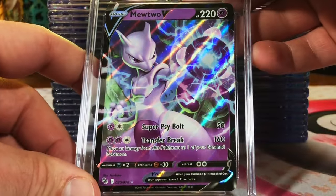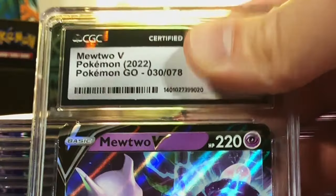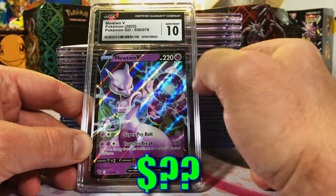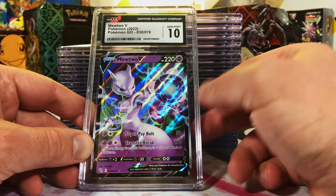Mewtwo V, Pokémon Go. I'm thinking a 9.5, or a 9 or 9.5 at least. Gem Mint 10! Yes! Alright, our first Gem Mint 10, and it goes to a Mewtwo.